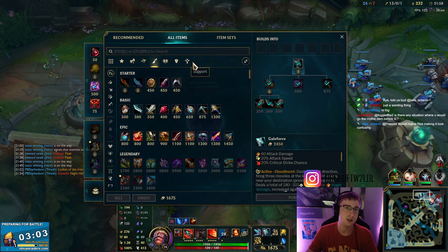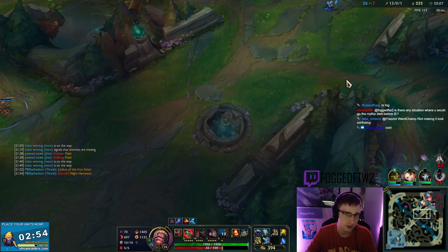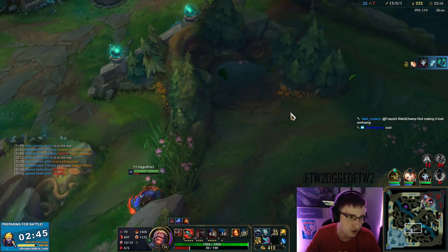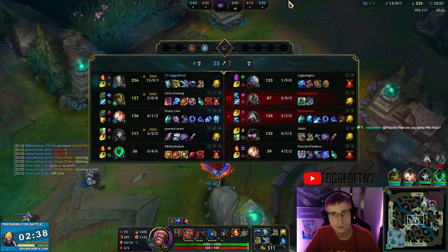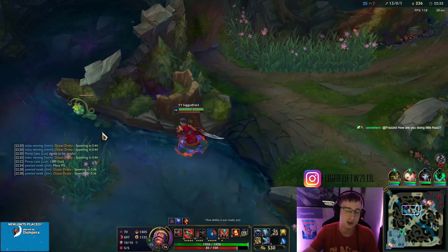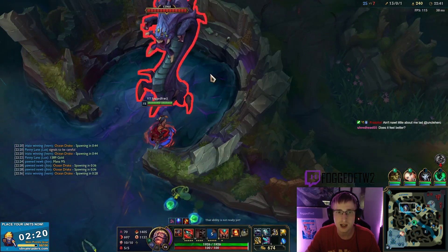The items I build after the core totally depend on the situation. Against their team I think I'll build QSS, but you can also go Lethality items: I've built Sanguine Blade, Yomuu's, Edge of Night. You can go Heavy Armor Pen with something like Serylda's Grudge, or if you really need sustain you can build Ravenous Hydra for Lifesteal. All of those items are very good. Personally I've been really enjoying just going full damage, full single-target damage into Lethality — unless I need a QSS first.